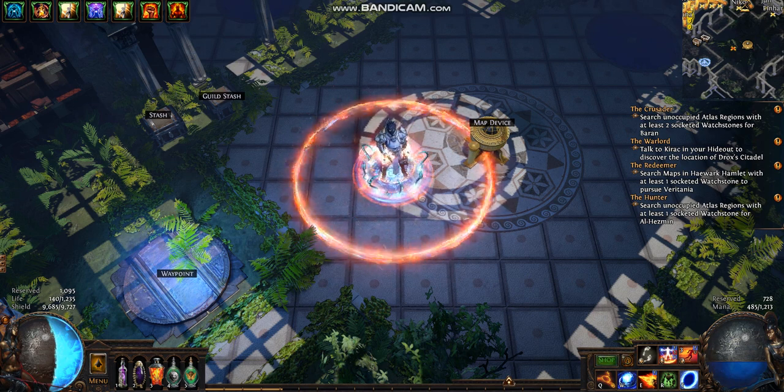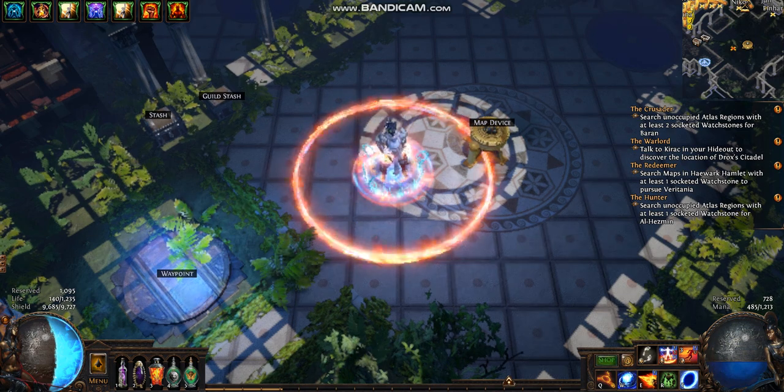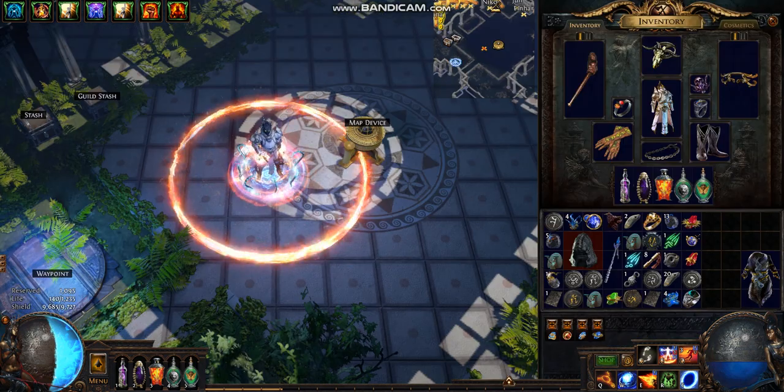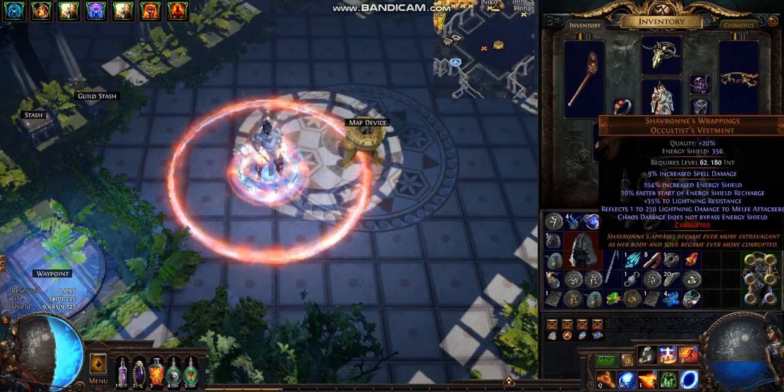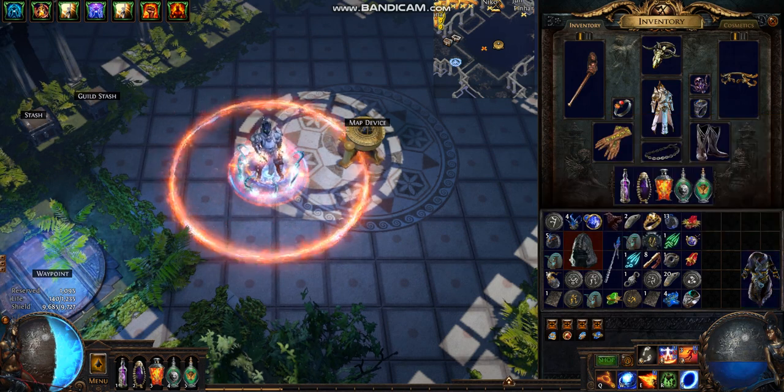What's up YouTube. In this video we'll be talking about using the Ivory Tower for almost any low life build, or more specifically in this video, a low life Righteous Fire build. I'll be talking about why you would rather have an Ivory Tower instead of Shavronne's Wrappings.